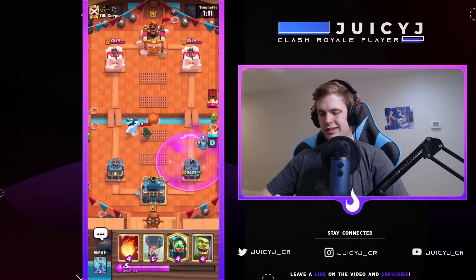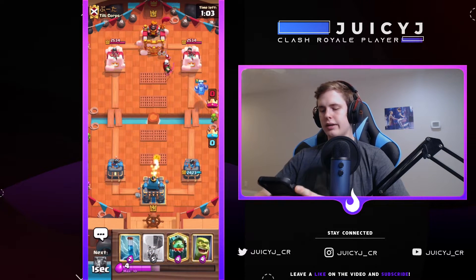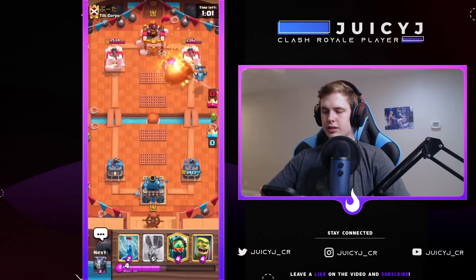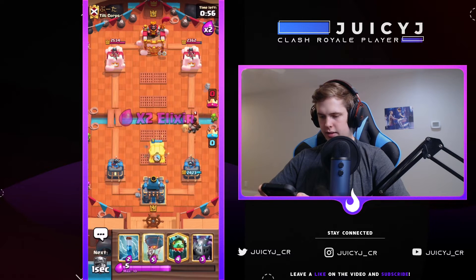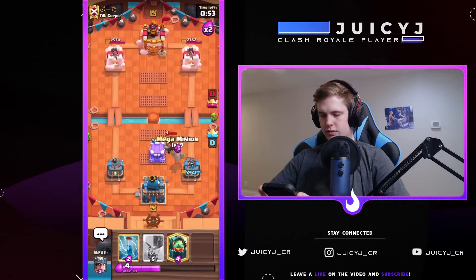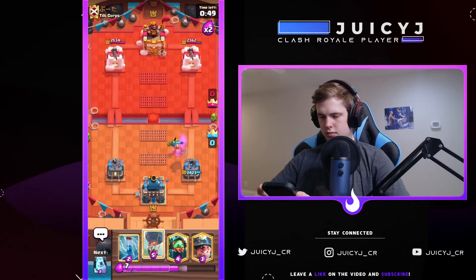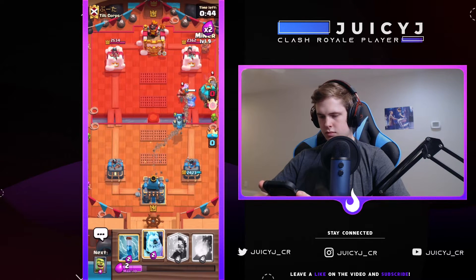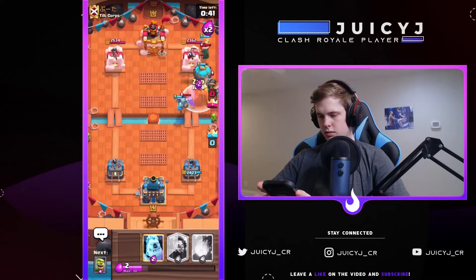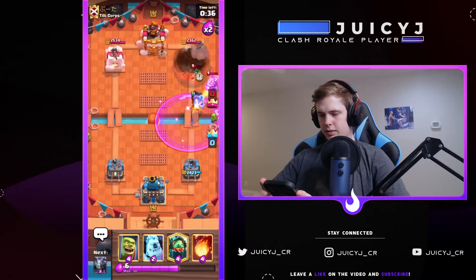So Mega Knight Bridge Spam — yo, chill. Just kite that Bandit to the opposite lane, not allowing the Rage to take effect. This guy definitely knows what he's doing, taking advantage of the fact that I really don't have so many ground counters. We're gonna take a Fireball and some Magic Archer this time for sure. Carbon Cage — let's go, Mega Minion as well. Wait for that Inferno Dragon to heat up a bit, go with the Zap stunning. Nice Fireball by my opponent.